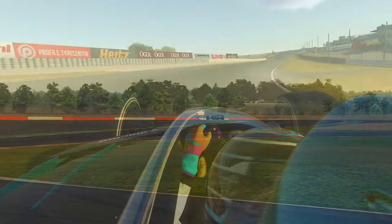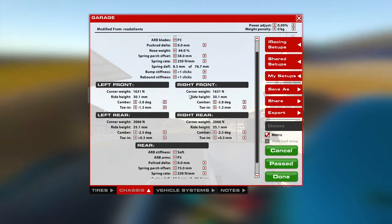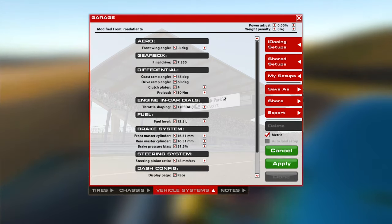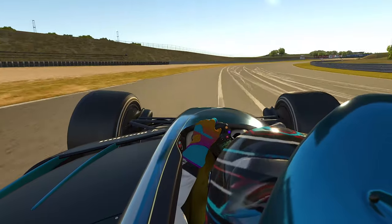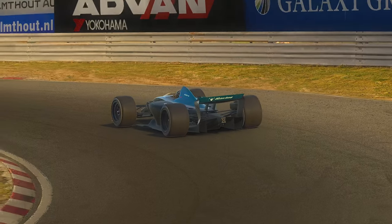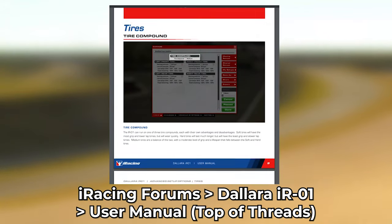In terms of getting the most out of the car, it does have a wide range of setup options to play around with. The good news is that compared to something like the McLaren MP4/30, this car is much more simplified with no electronic mapping and deployment figures to worry about. In fact, you only get 2 gearbox options and the front wing is the only adjustable aero feature on the car. This is an excellent move in my opinion, as being as simplified as possible in its setups is excellent for keeping the result of a race in the hands of the drivers rather than the engineers. iRacing has also provided a fantastic amount of information in the notes section of the setup page, as well as their brilliant new user manuals uploaded onto the forums that go into even greater depth.